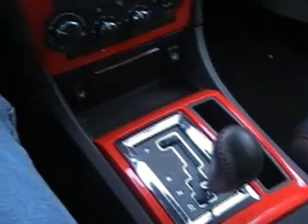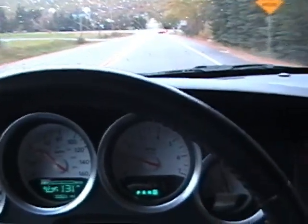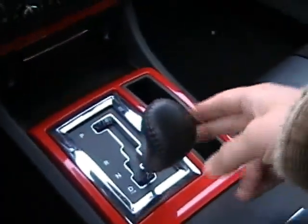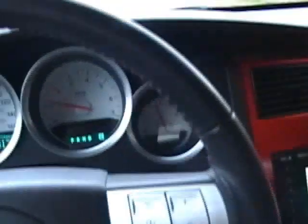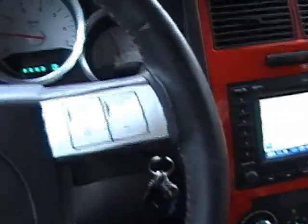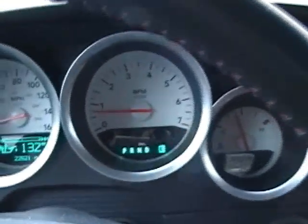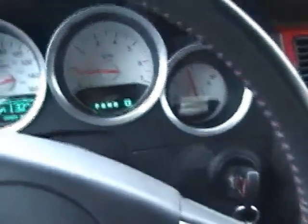I'll come up to a stop here and downshift once. So I'm in automatic mode and I want to downshift — hit it to the left. The car's now in manual mode, overridden by me. One thing it does do: I'm coming up to a stop in third and you can see it just switched over to one. It will downshift to first for you automatically, but it won't upshift for you.